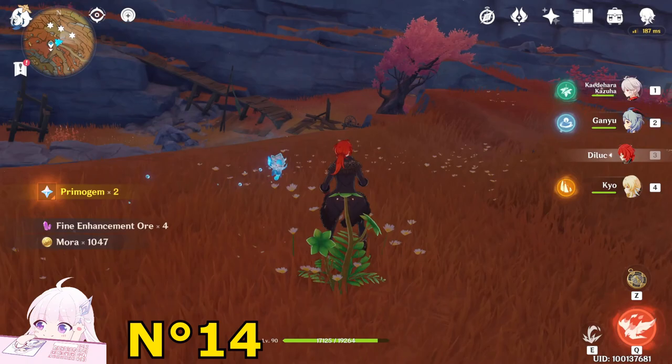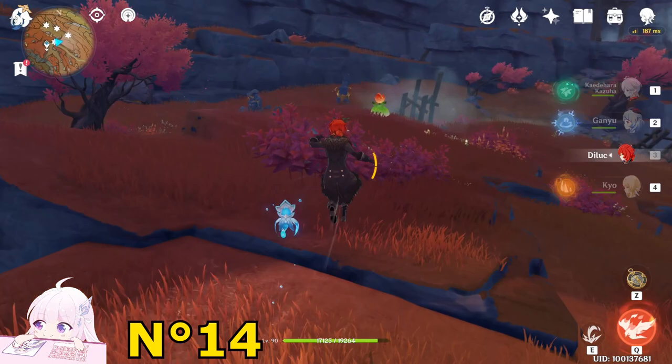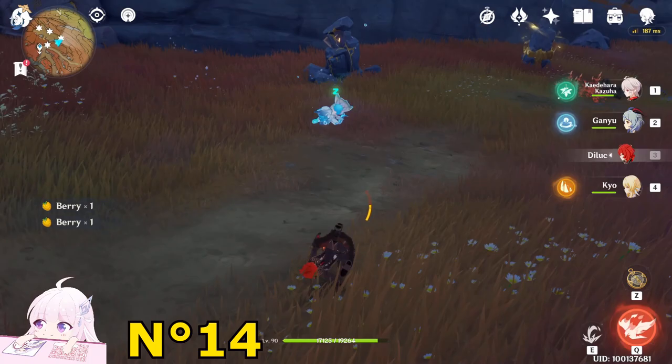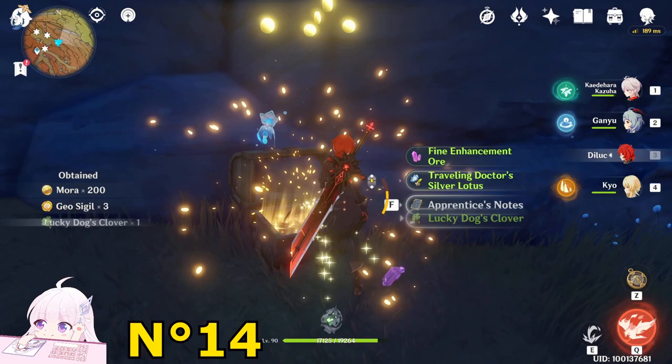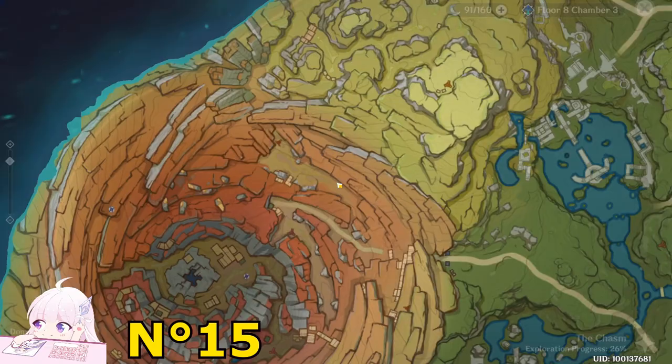Go to this chest, then go toward the northeast-east direction. You will see a Dendro Slime near a puzzle. Just go down — it's really simple. Hit the Resonance Pillar; it will break the stone. And with this first part it's done.